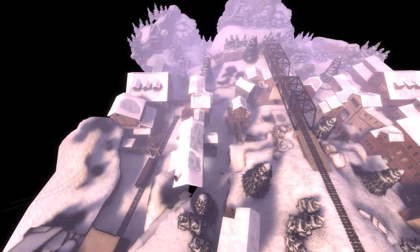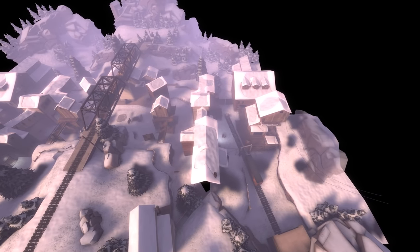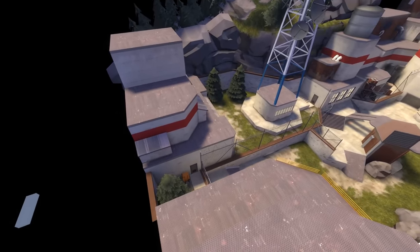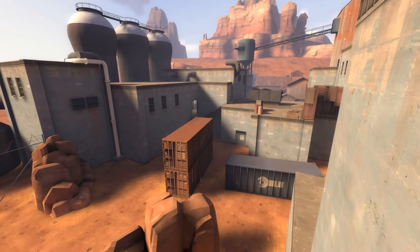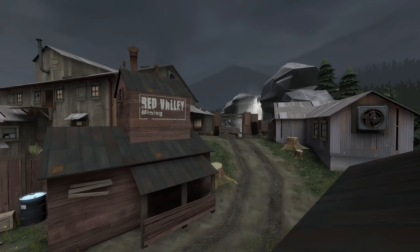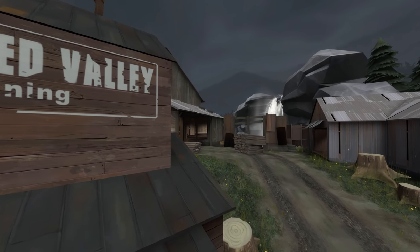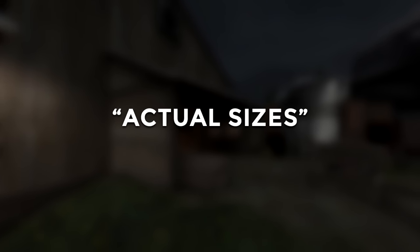Keep in mind, I'm not interested in finding out the size of an entire map. Maps in TF2 are very different from one another in the way they're constructed, not only in terms of layout, but how they're decorated and how much inaccessible space is used for backgrounds — things that don't affect gameplay at all. What I was most interested in was the size, in any relative unit, of the accessible playable space, essentially the square footage of the 2D plane for every official core map.